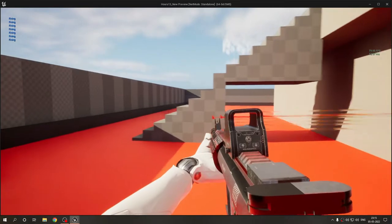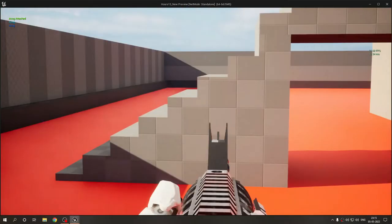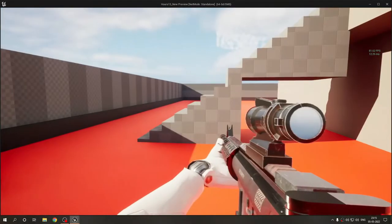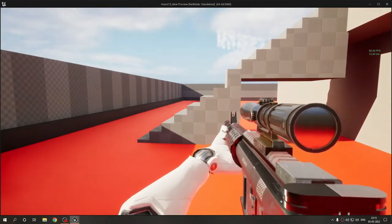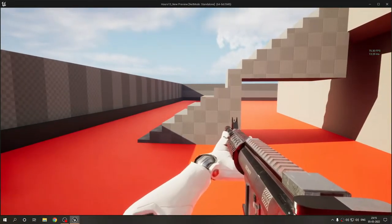Pressing Q again spawns the red dot — the reticle is again emissive. I can get back to the holographic; notice I'm now zooming in front of the holographic rather than right before it. The same applies to the Leupold — both have a different FOV value but perform the same function. I can get back to iron sights as well.